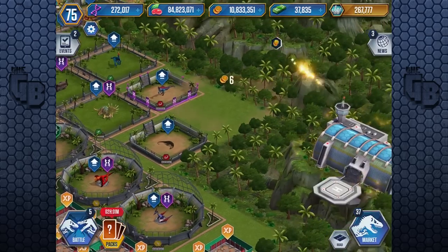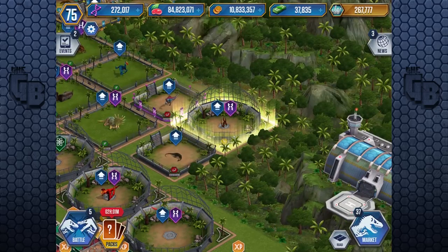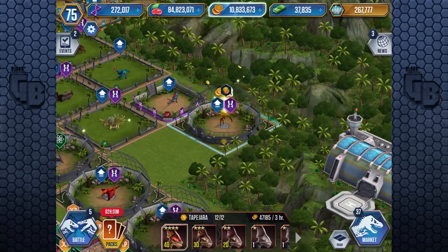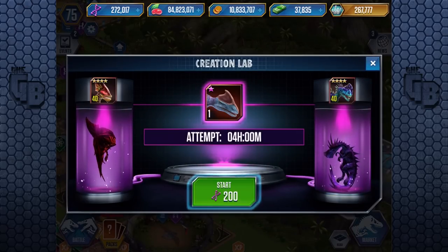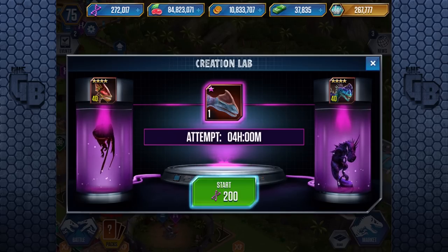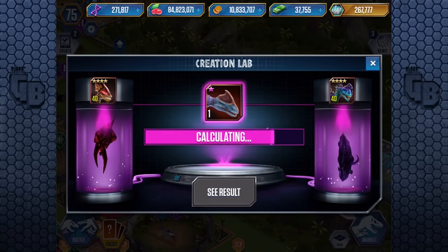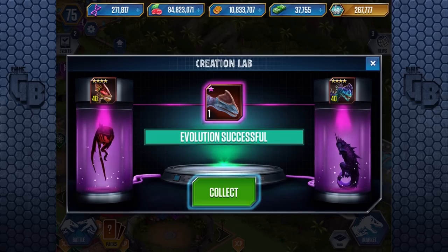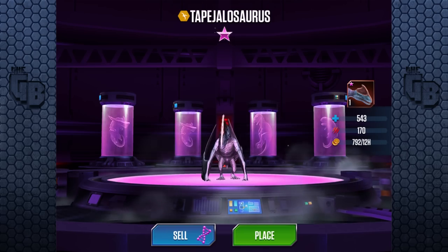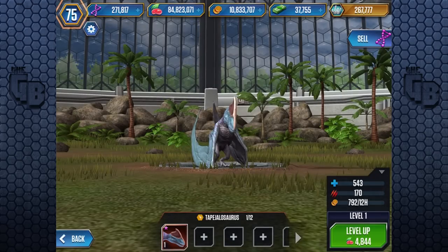We have to go check it out because the Carnaraptor is one of the dinosaurs that is well worth its weight in gold. So we confirm it: this is a Tapejara with Monolophosaurus — two rares to create a rare hybrid. I've heard this is really good. It does have the Monolophosaurus head, actually, with a slight crest of the Tapejara, so it's a flyer — as you can tell, it's got wings.